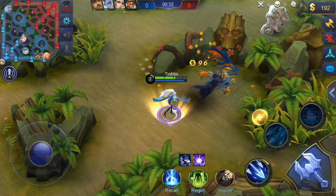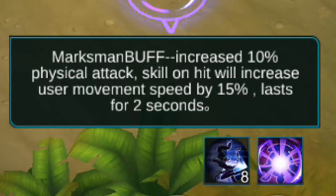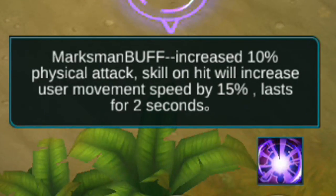Marksman. Marksman buff: increased 10% physical attack, skill and hit will increase the user's movement speed by 15%, lasting for 2 seconds.